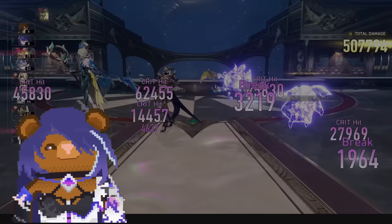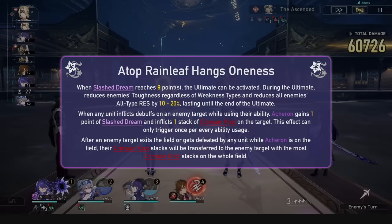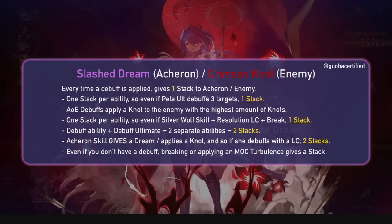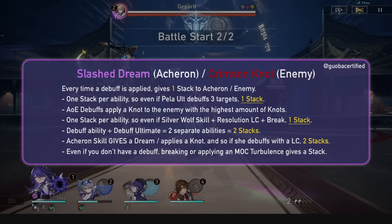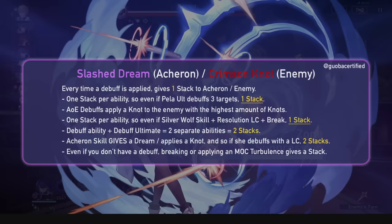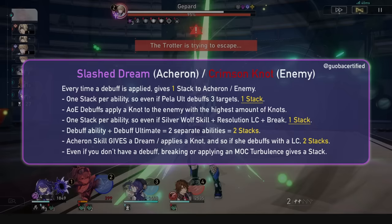For her incredible kit, let's first check out her talent: Atop Rainleaf Hangs Oneness. Acheron won't gain her ultimate from energy; instead, she will be able to activate it when Slashed Dreams reaches 9 stacks. When an ally debuffs an enemy, Acheron gains 1 Slashed Dream and inflicts 1 Crimson Knot onto the enemy. Think of these as a tied synergy — Dreams for Acheron, Knots for the enemies. Debuffs are things that show up on the enemy as debuffs, breaks also apply debuffs, and some light cones inflict debuffs. Crimson Knot is not a debuff but a mark. For AoE debuffs, it will still inflict only 1 Crimson Knot and you gain only 1 Slashed Dream. This is all once per ability, so if an ally has a debuff on their ability and a debuffing light cone, you don't gain 2 stacks, only 1. Same if you debuff and break at the same time — you only gain 1.